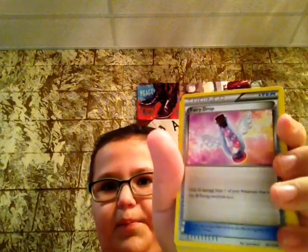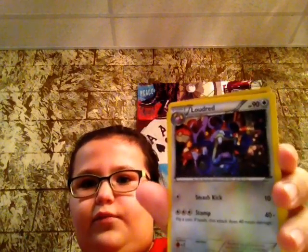Now we're gonna open — I think the Fates Collide. Packs are hard to open, by the way. One. Two. Three. Let's see. We got — I think it's a Kinnokinale right here. Then we have a trainer fairy drop. I think this is a loud red. I think we have another swank.